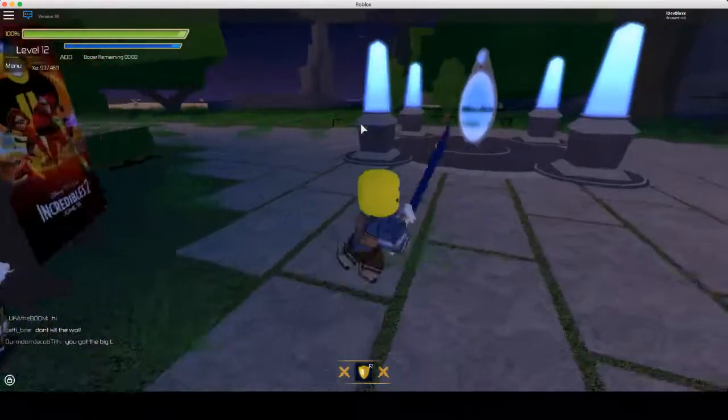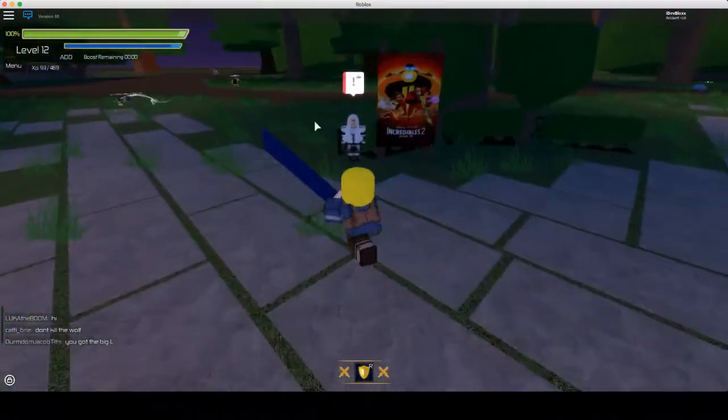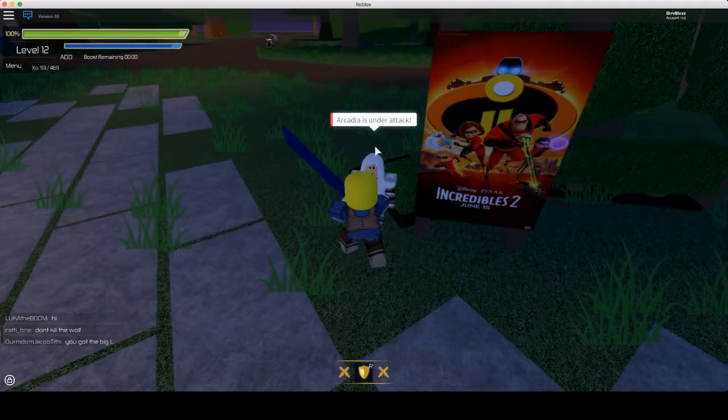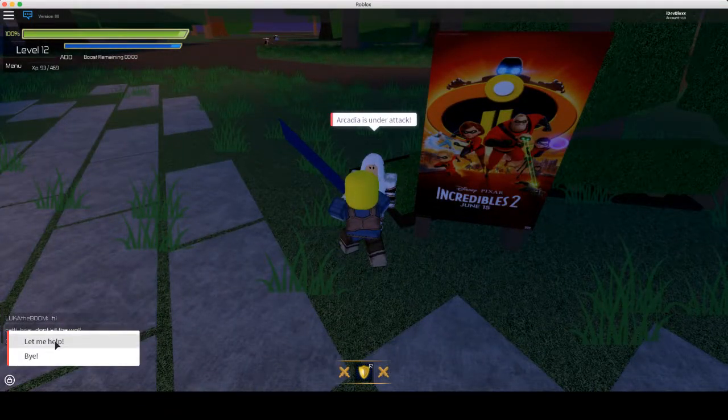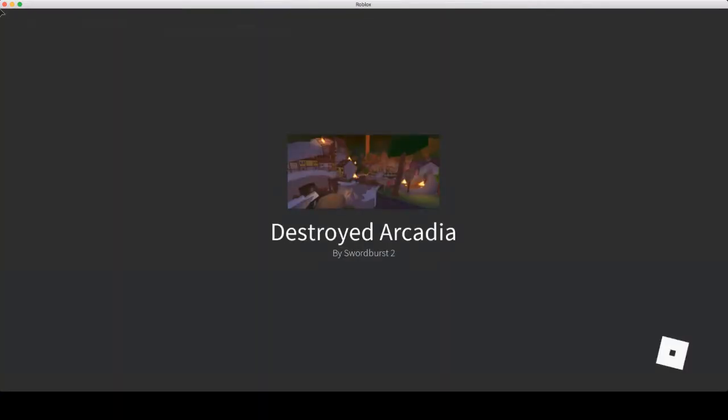So you want to go to the Vast Woodlands, and right when you spawn, you should see this lady here. You want to click 'Let me help,' and then it's going to teleport you over here.